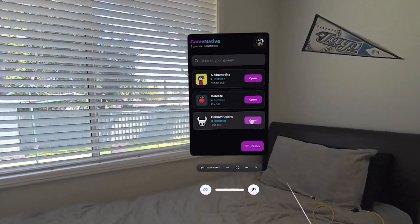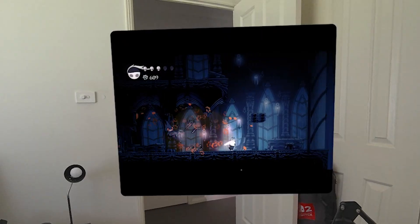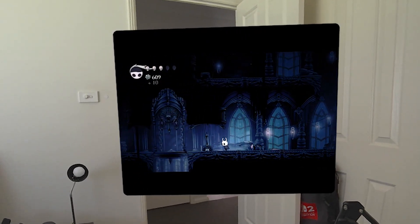The MetaQuest has thousands of titles you can add to your library, but what about the 2D games that you already own on Steam? Today I'm going to show you how to use GameNative to run a decent amount of your Steam library directly on your headset. We're not going to be playing Cyberpunk or Half-Life: Alyx here, but lighter games like Hollow Knight, Celeste, and plenty of other indie and older titles will work great on your Quest 3. Let's get started.